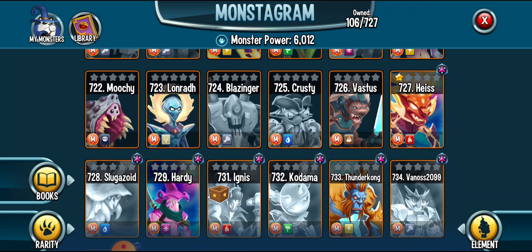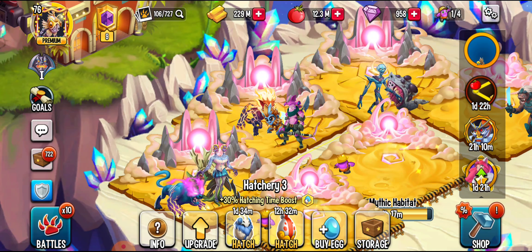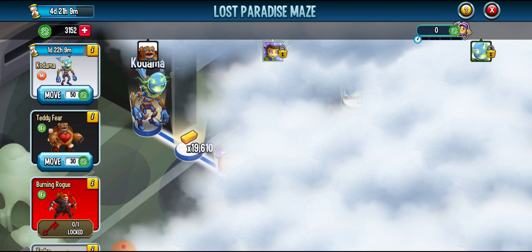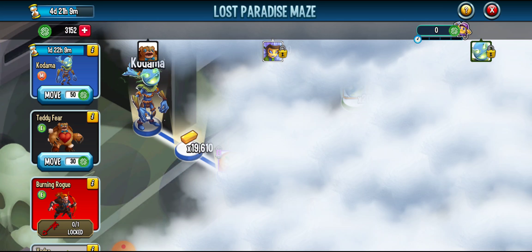I have three out of the seven cosmic mythics. Two will be rank one and two will be rank zero, because I don't have enough. I'm just missing Sogazoid, which I will be getting; Kodama, which I'll try to get; and Vano's 2099, which I will not be getting because that costs money. I'm doing pretty good in the maze — 3,100 points, though I also used tickets because I did not grind.